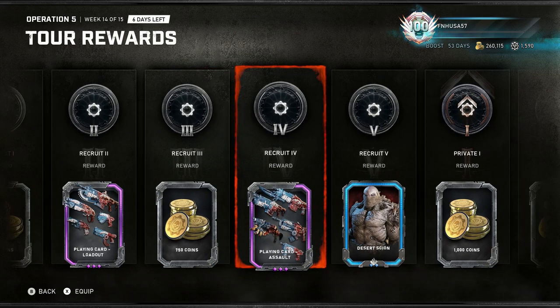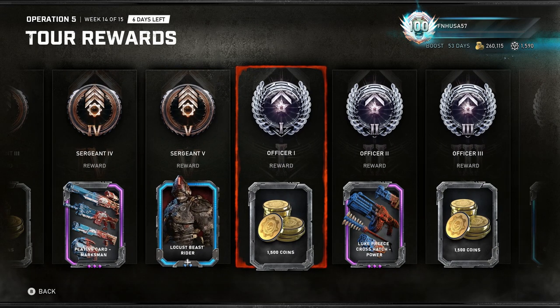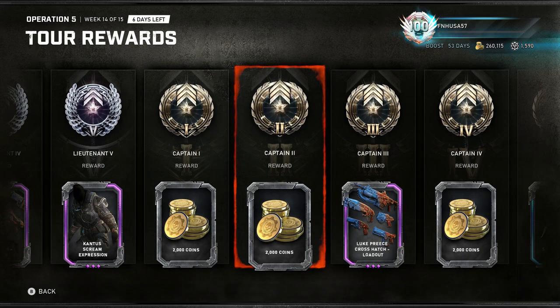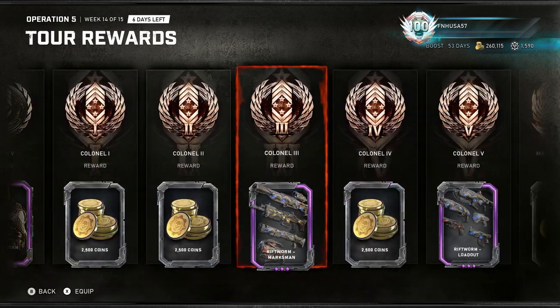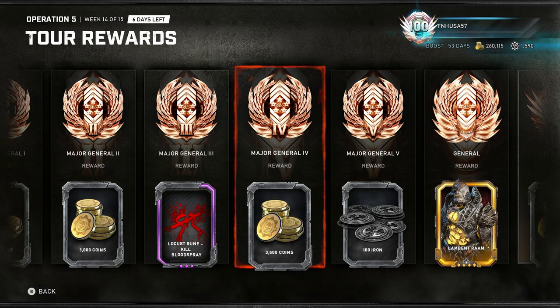As you can see for Operation 5's Tour of Duty — Recruit 1: 2,000 coins, then another 750, another 1,000, another 1,000, another 1,000, yet another 1,000, and it just keeps going. At Officer 3, we've got 1,500 coins, 1,750 coins, 2,000 coins at Captain 1, Captain 2, Captain 4 — another 2,000 coins, and it just keeps going up. So if you complete your Tour of Duty all the way up to General, you're going to get a ton of coins — probably 65,000 coins or more from the average Tour of Duty.